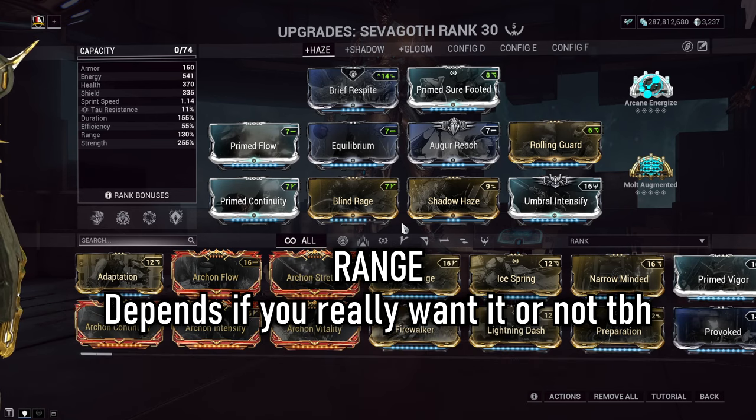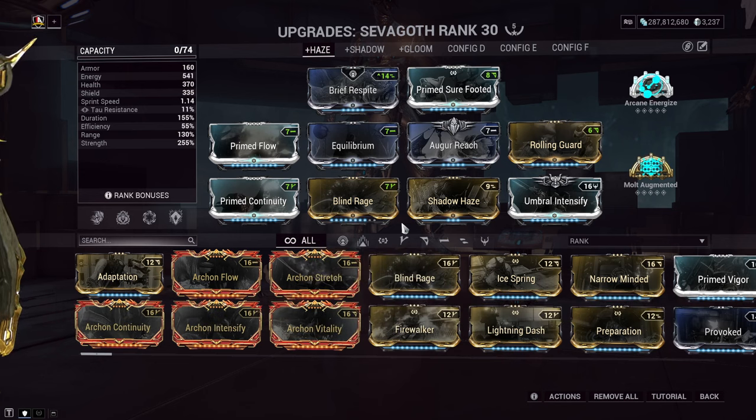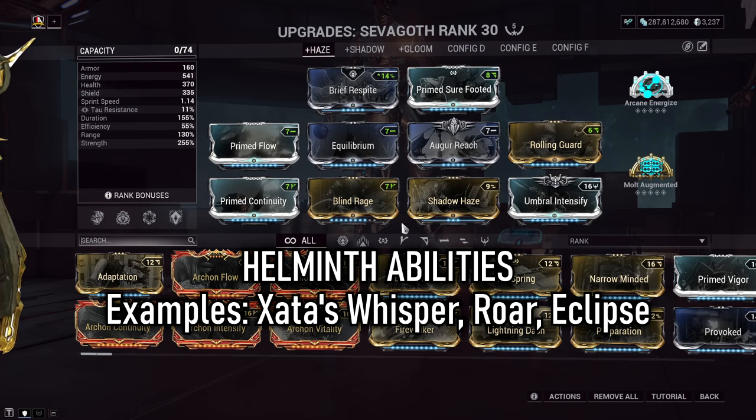Range, in my opinion, isn't something that you need an awful lot of here, but it's also not something that you really want to hurt a lot either — simply keeping it at 100% is completely fine. And finally, strength is your go-to for better debuff percentages, more damage to your abilities, but more importantly, bigger buffs for those Helminth-infused abilities. For this build, I recommend subsumables that combo with the debuffs and scale weapon damage output — examples would be Zakti's Whisper, Rhino's Roar, or even Mirage's Eclipse.